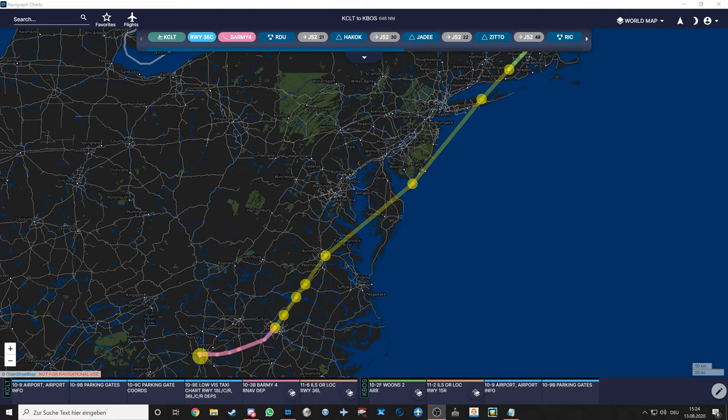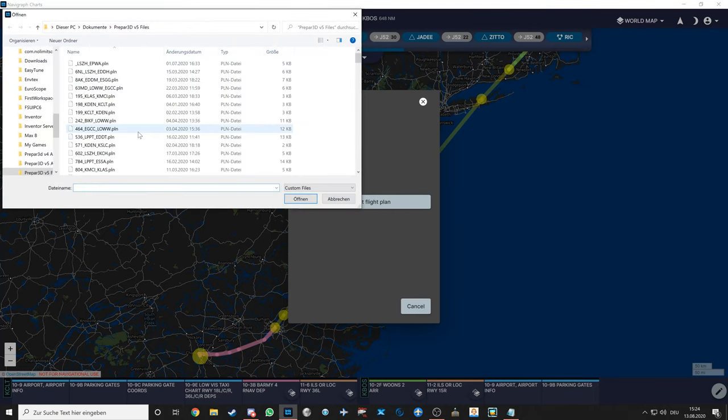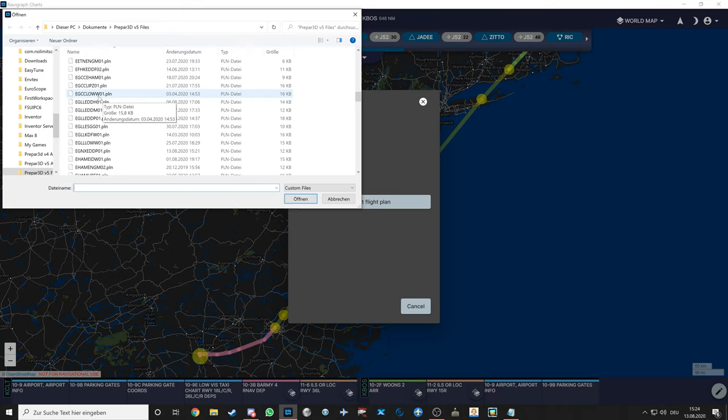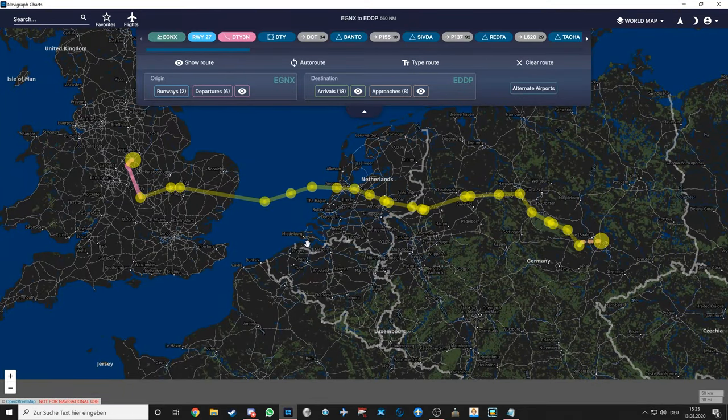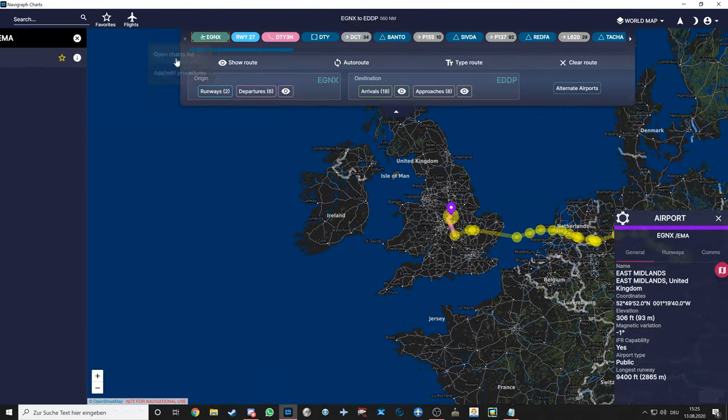Let me quickly show how I do charts planning. If you've exported the flight plan correctly — I use P3D version 5 files in Navigraph Charts — simply choose the route: EGNX to EDDP. Select it and the route is loaded. I won't give a full tutorial on this since most of you who have Navigraph already know how to use it.